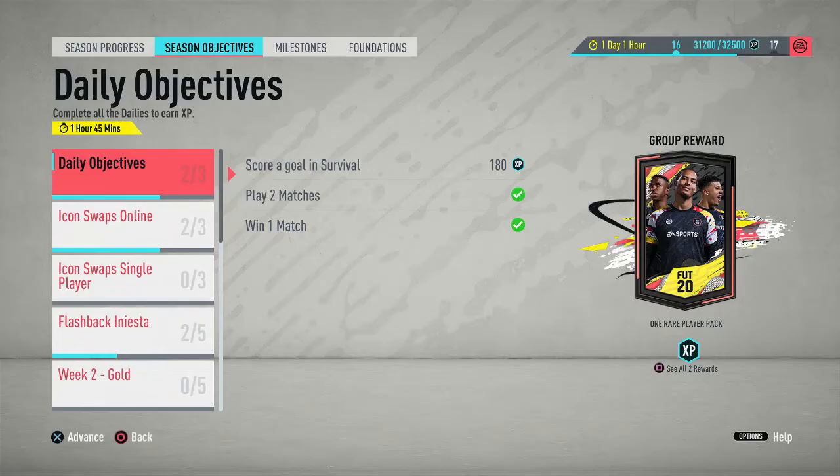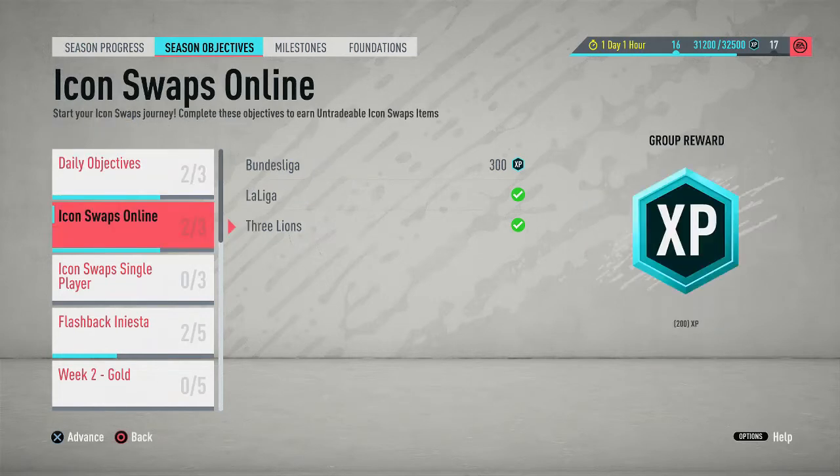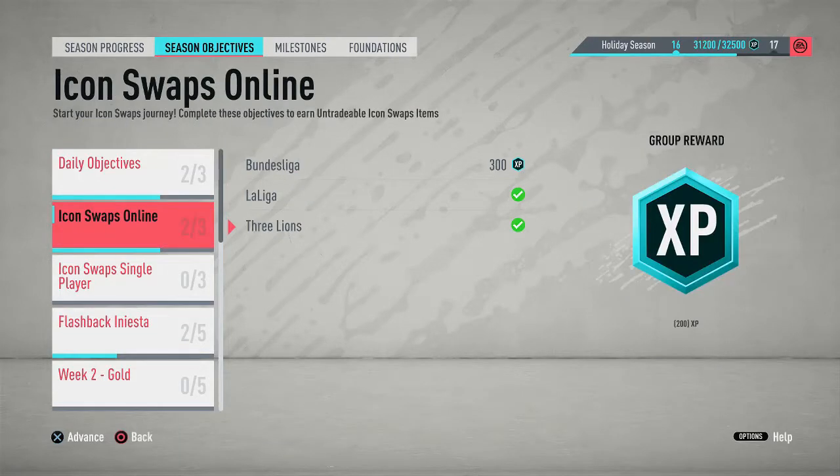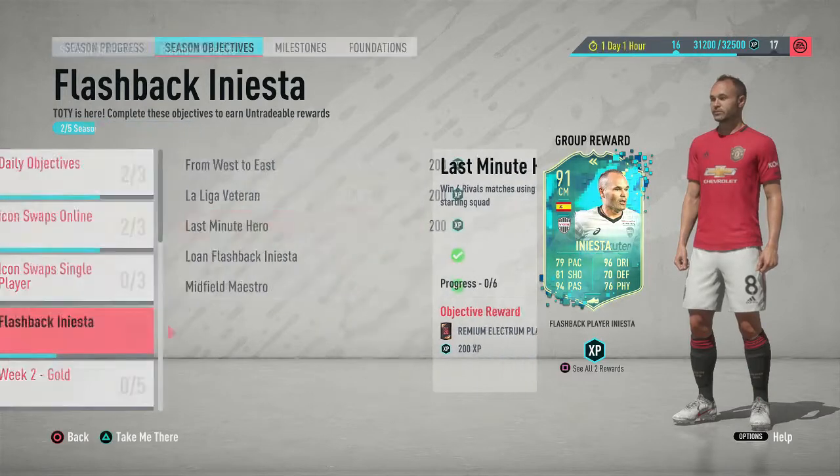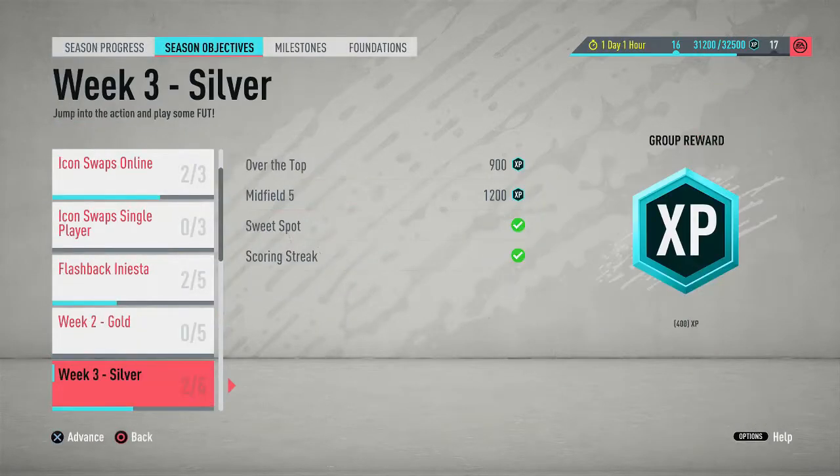Step 2: Objectives. The rewards are untradable — you get XP for season progress and untradable rewards through the season progress — but you can get packs, and these packs can allow you to get good players to stack your club with.